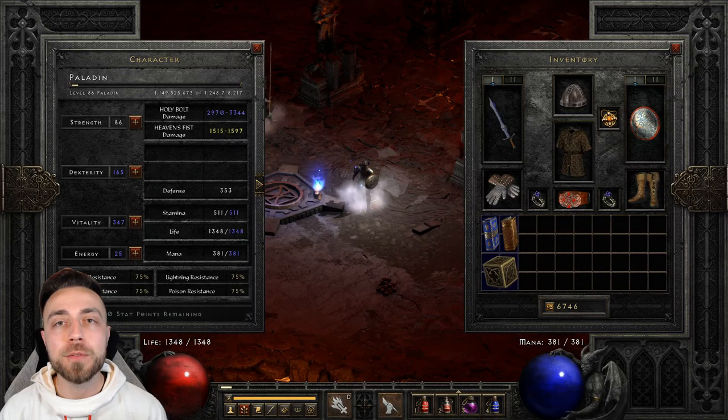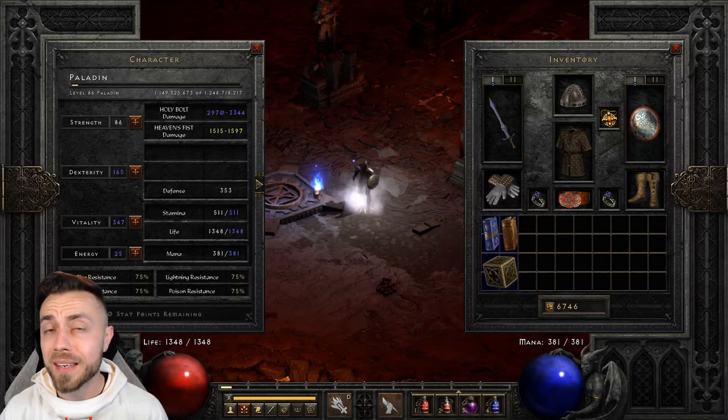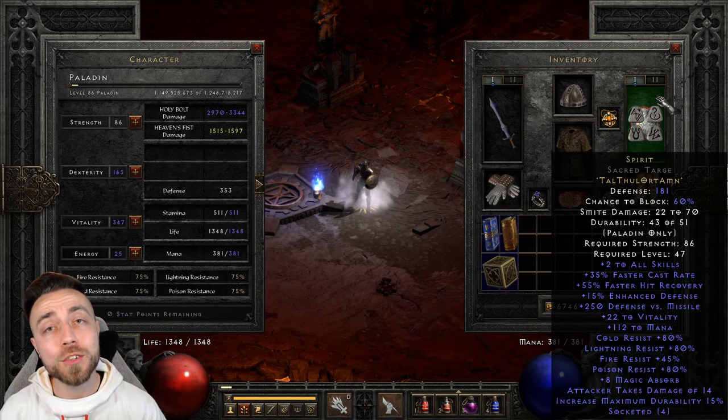The major focus of gear, especially on the starter variant, is maximizing your plus to skills, faster cast rate, and then for defense, looking for all resistances, faster hit recovery, and any bumps to flat life or mana. Spirit Sword and Spirit Shield are one of the big powerhouses for early game gear progression, especially on the Paladin since it's so easy to get into a four socket shield.